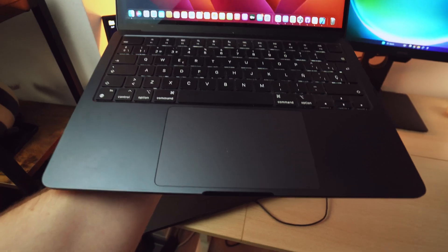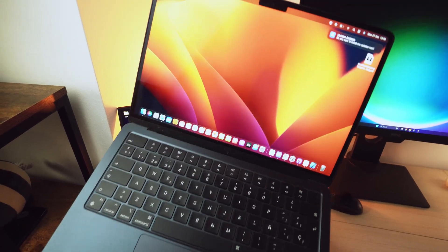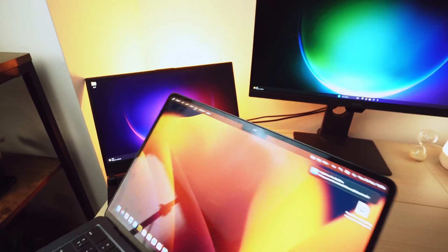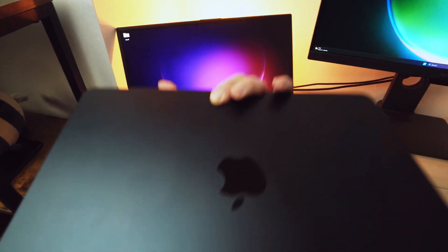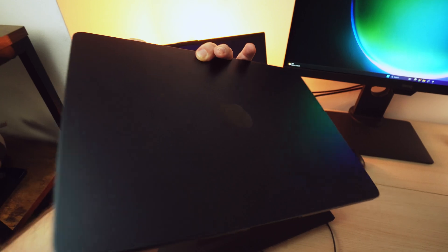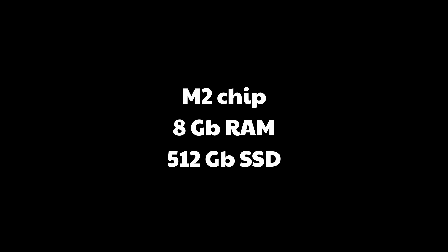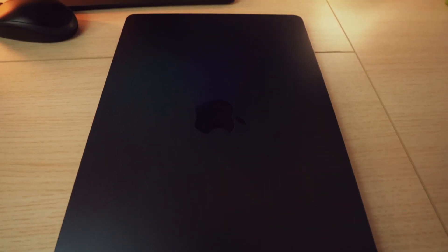Here is my MacBook Air M2. This thing is basically a very expensive iOS build machine for me. I only use it for two things: making iOS builds for my mobile games and video calls — my Windows laptop doesn't have a camera. So whenever I need to jump on a video call, I use the MacBook. The specs are the Apple M2 chip with an 8-core CPU and 10-core GPU, 8 gigabytes of unified memory, and a 512 gigabyte SSD.